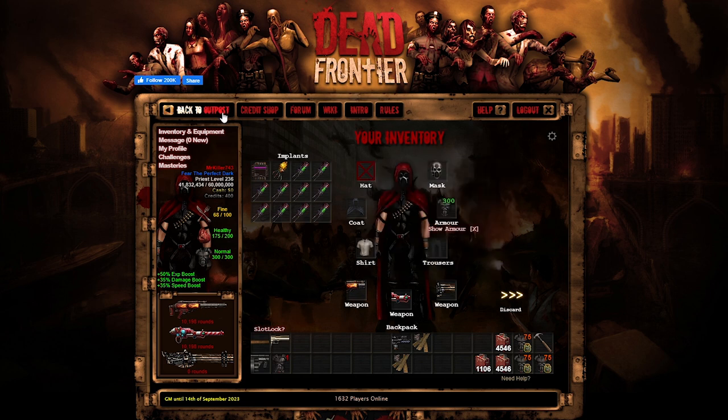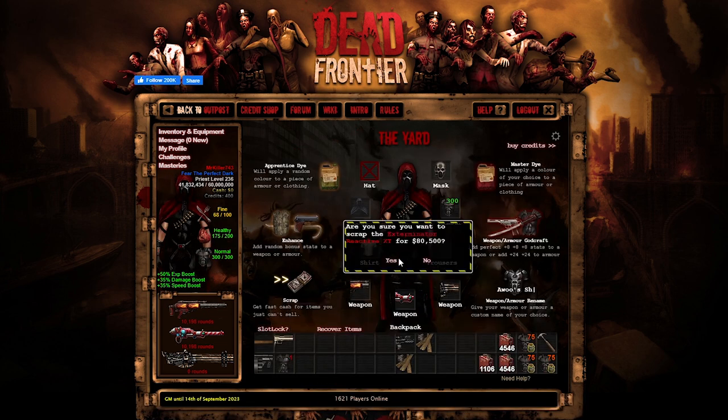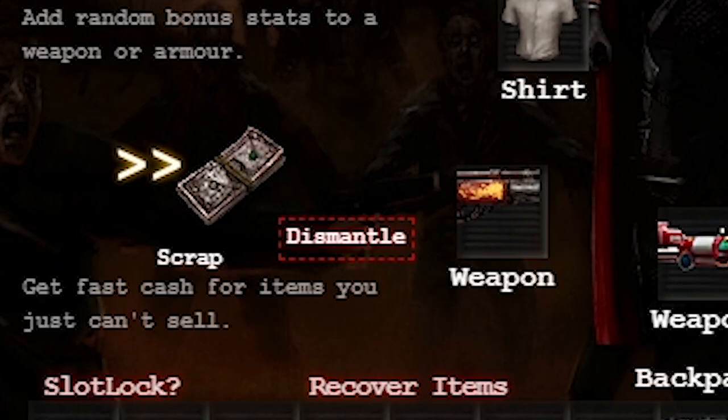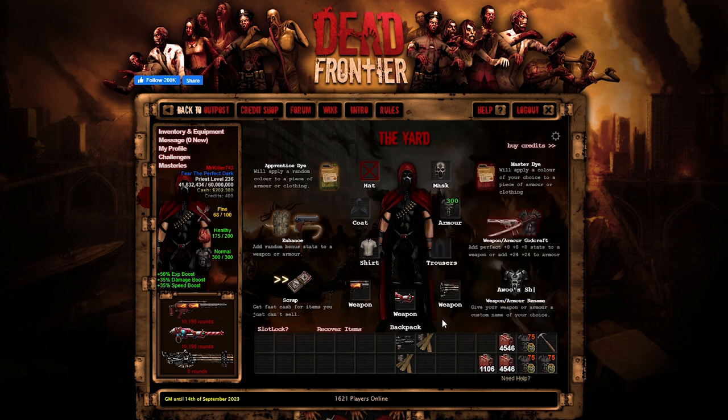Yeah guys, that's pretty much it. Before we end the video, let's see how much money we made from that fight — I think I lost more money fighting them than I made. 80k, 48k — that's not bad. Another 48k — oh pretty good, I made 200k total. That's pretty good actually. So yeah guys, pretty much it for this video. This is Armand signing out — can't wait to see you guys in the next one. Peace.